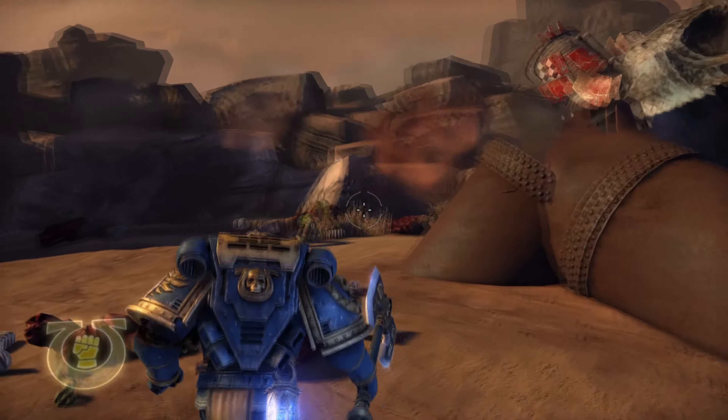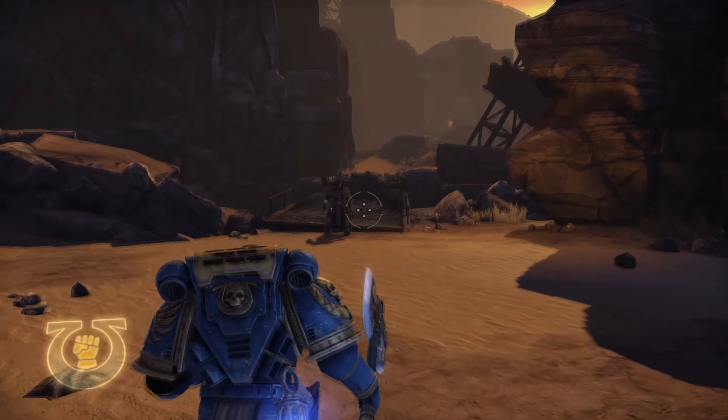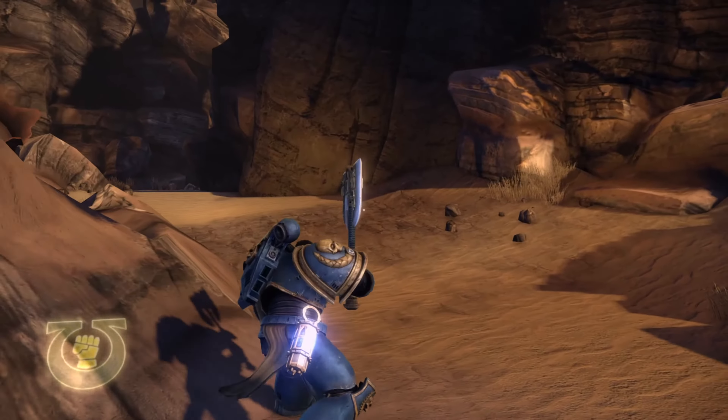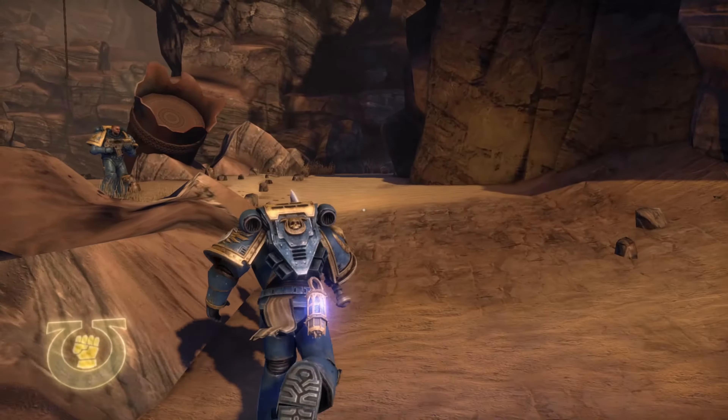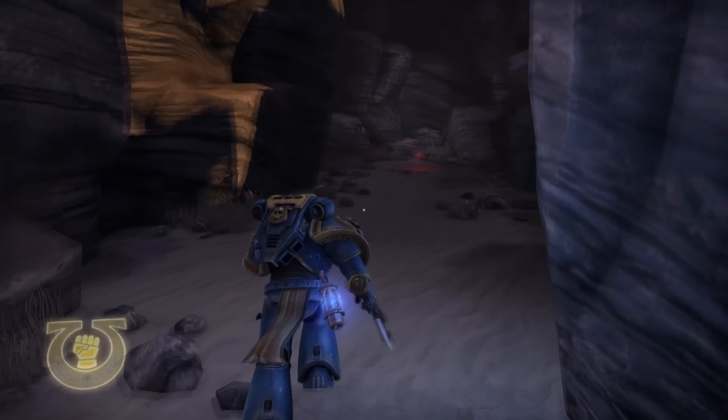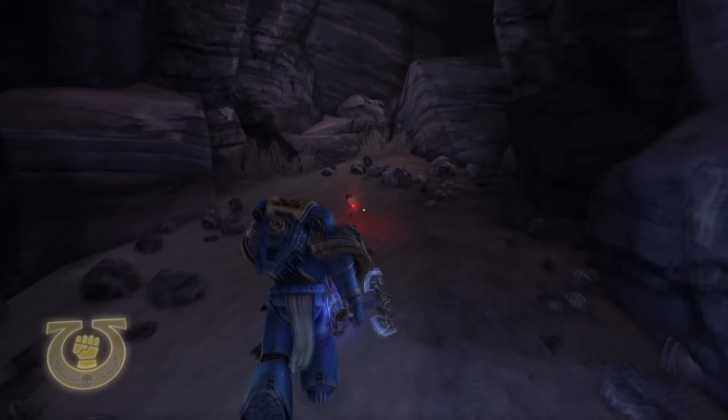The first servo skull in chapter 9 can be found right over here where you have the destroyed bridge. You're basically going to want to head on over here to the left of the bridge, trying not to slam yourself into a rock — right and over here.